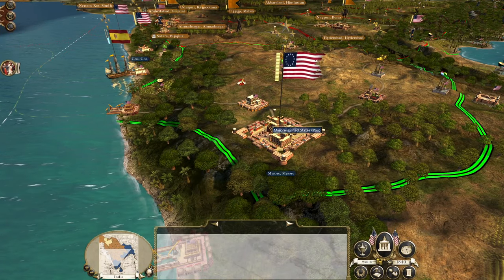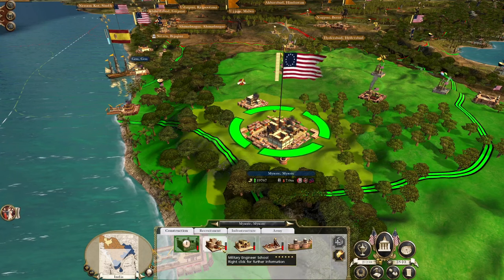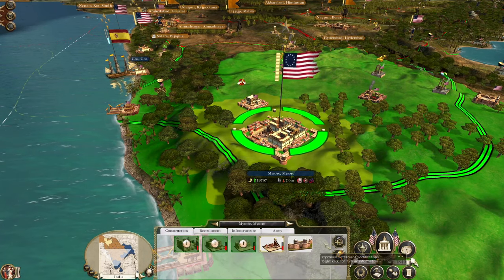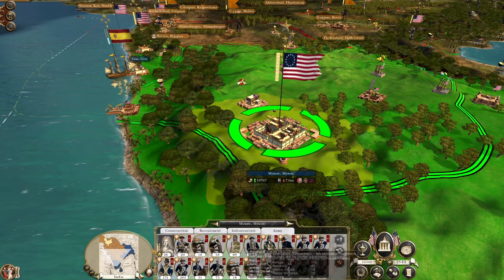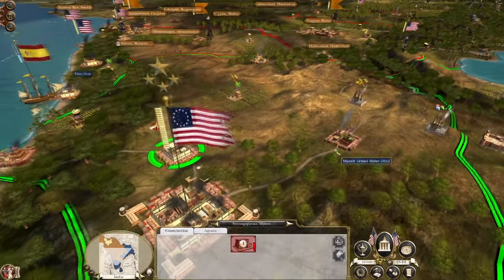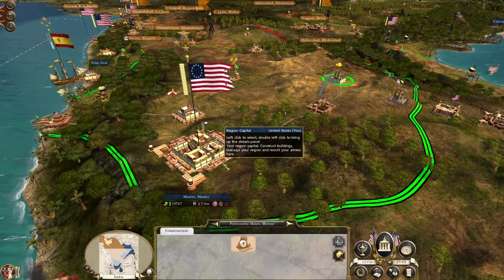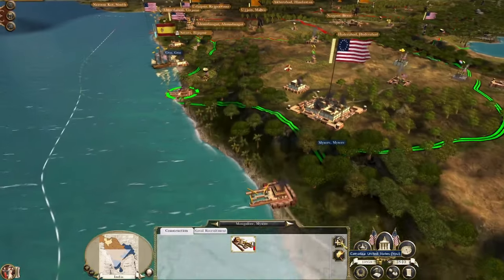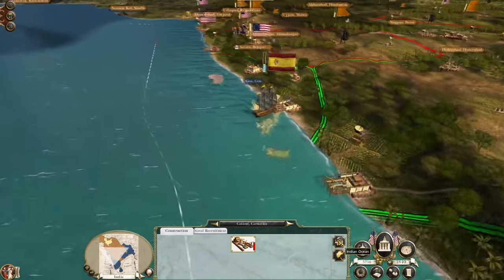Excellent — 23,000. We can repair the enemy buildings. Everyone's replenished already. Let's destroy the university — we'll want to build this up into a church school. Let's get both of these ports rebuilt.